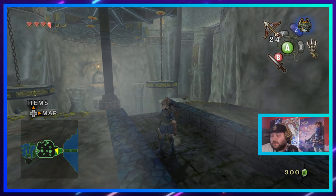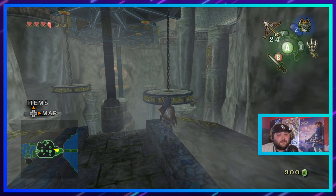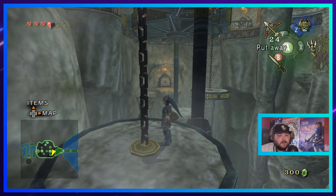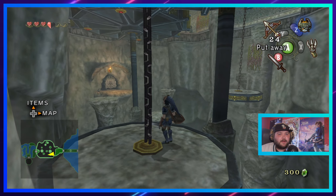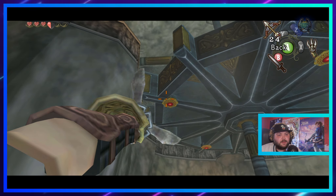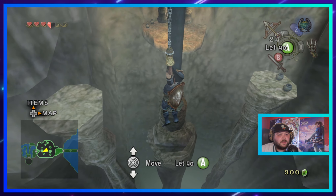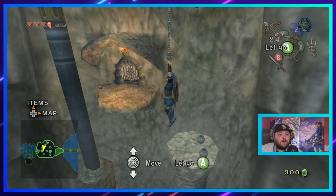It looks as if you can flow the water here, but for what purpose? Down below is the void — I don't see what it would do. I just want this stupid dungeon over with. This let's play — I already warned you guys this would be a long one. I'm estimating at least 50 episodes because there's a lot to it. We're not even halfway done — once we've done this dungeon we're about a third of the way. There's a lot to this game.